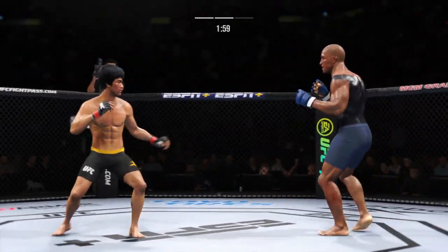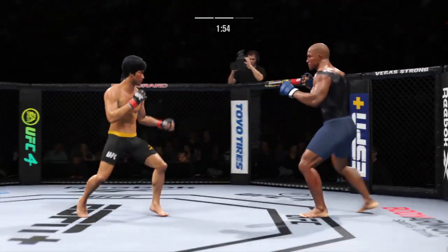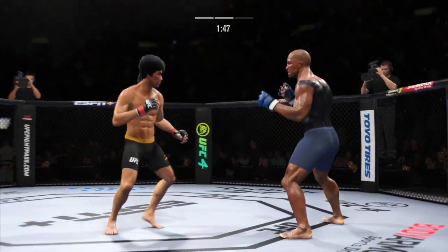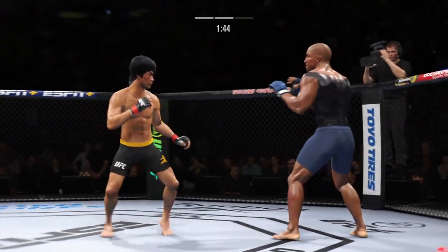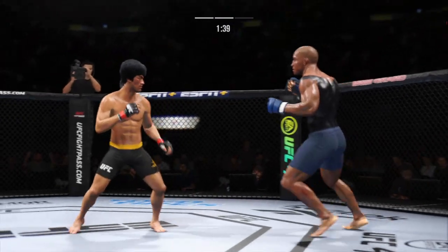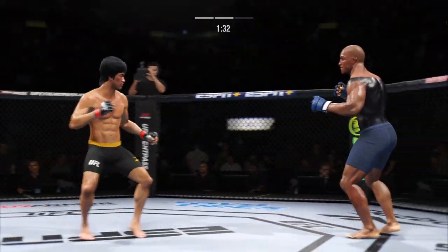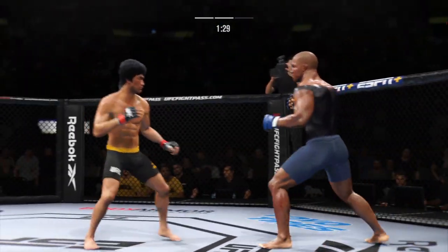Must be nice to have a reach advantage like this. It's very tricky when he throws that body kick. You know about his kicks — they are on point this evening. Effective punch there by Lin. Just misses with the straight right.